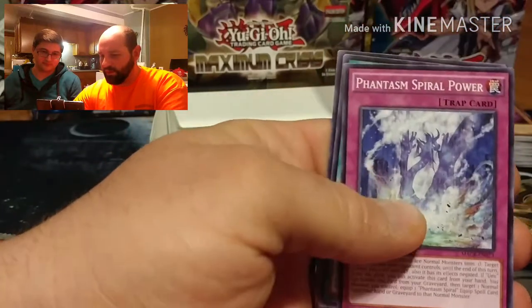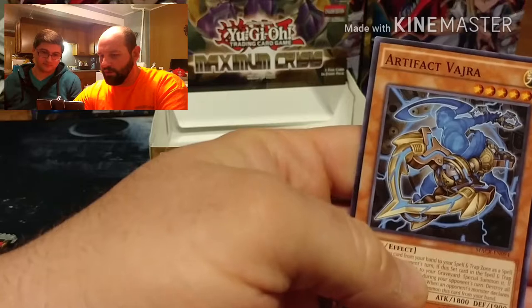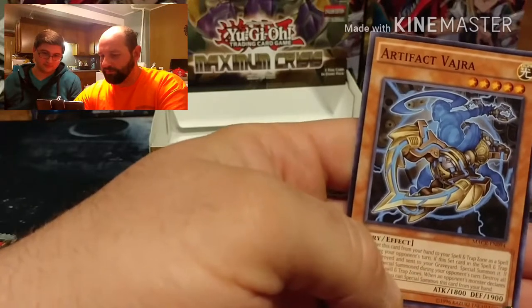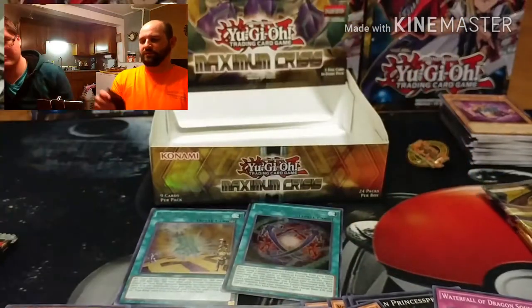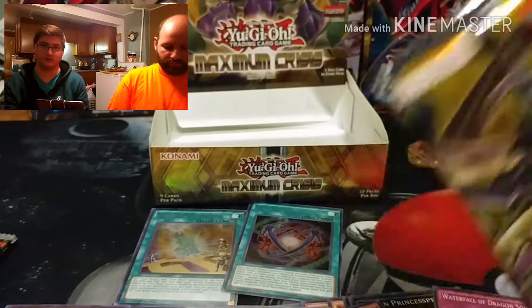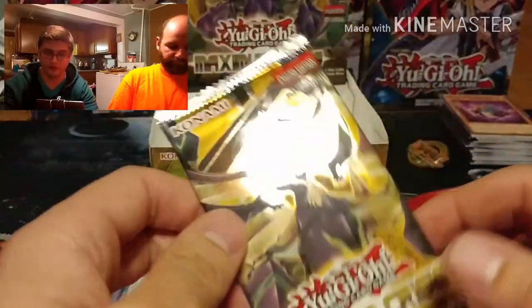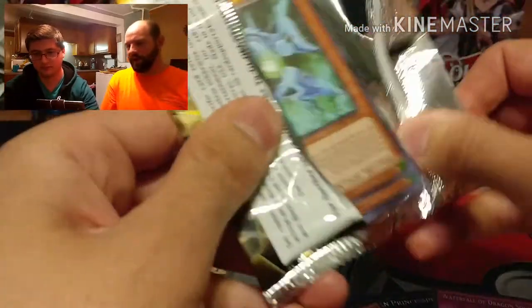Also: Sapphire Swallow, Spiral Power, Spiral Crash, and Artifact Vadra - could be the short print card, there was one short print in the set. Might be a one-per-box card.